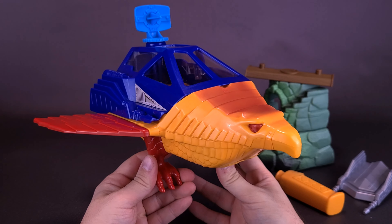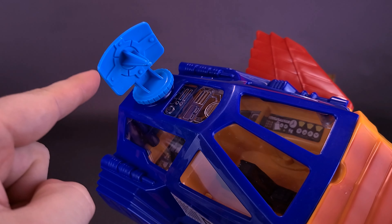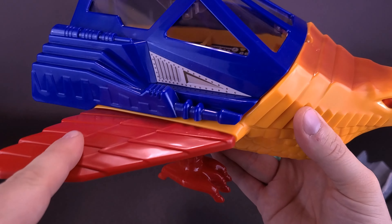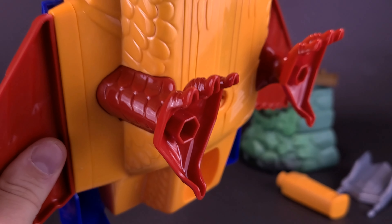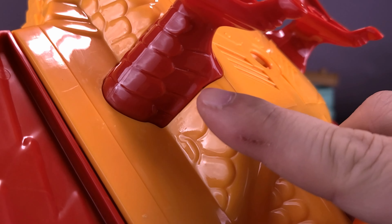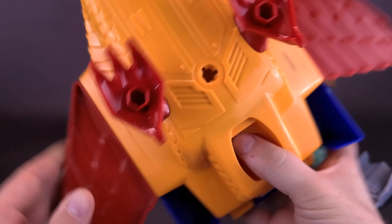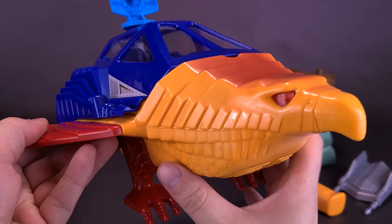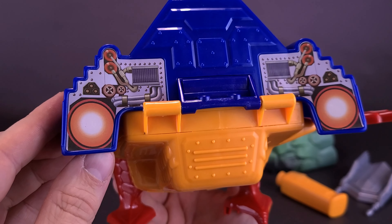The Talon Fighter required some assembly. The satellite dish is removable, and you can swap it out with a pair of blasters, which can also be attached to part of Point Dread. You had to install the wings — those were one of the things that had to be installed. You also had to install the bottom talon pieces. Yes, it does have talons! These just slide in place, but you want to make sure they're lined up inside the grooves, because if the grooves aren't aligned properly, the talons won't completely snap in place. Stickers were already applied — to the side of the canopy and to the back thrusters.